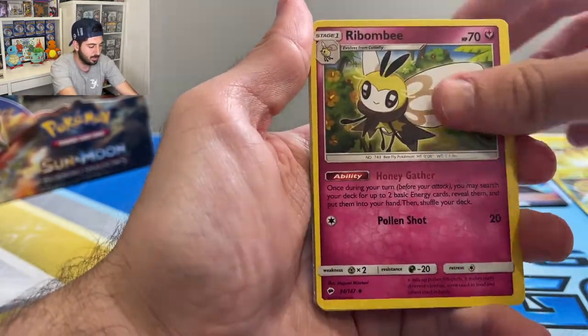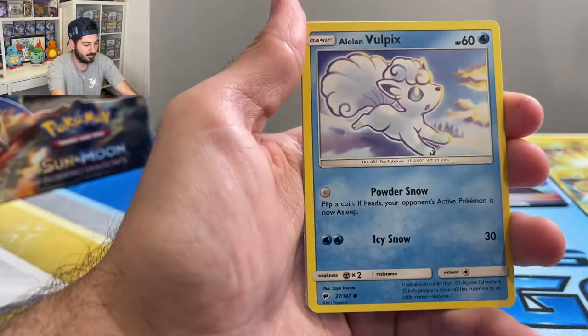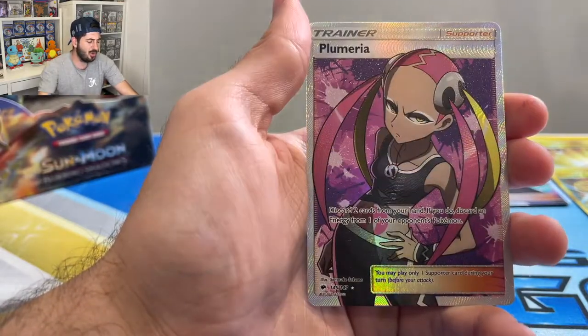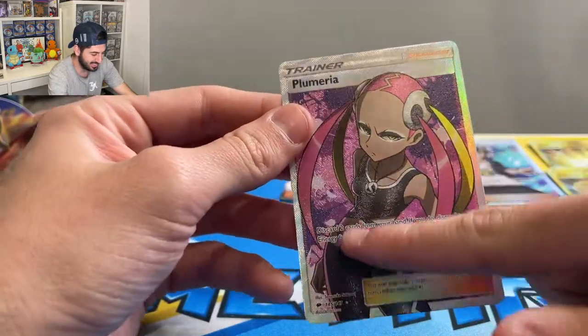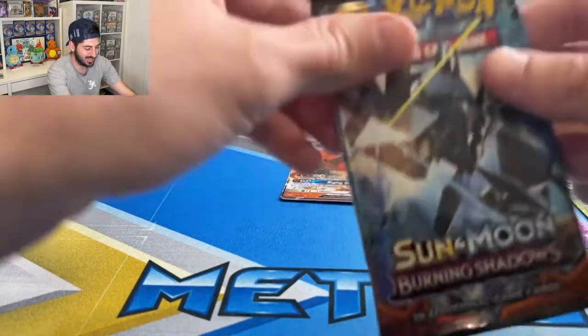Poke Town, Rubombe, Croagunk, Wimpod, Vulpix, Meowth in Greece, Mudsdale. Oh my god — a Plumeria Trainer Full Art! Really love the texture on these cards.